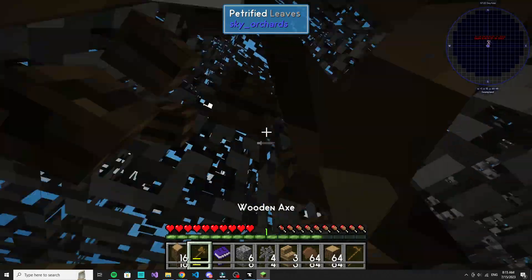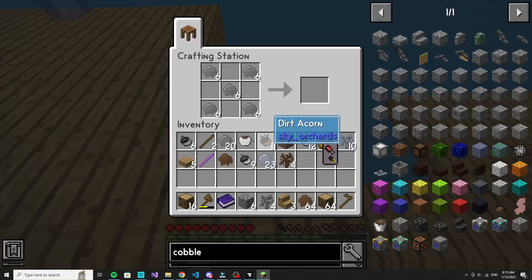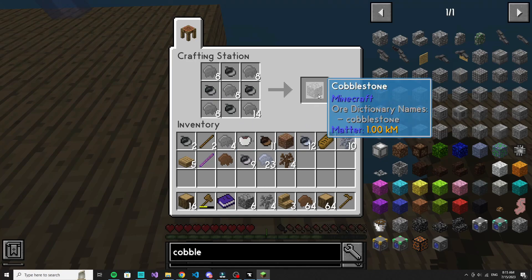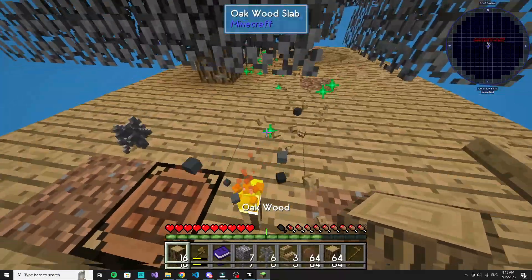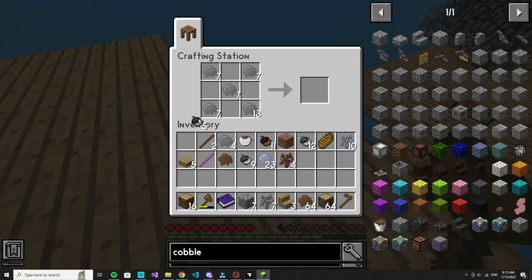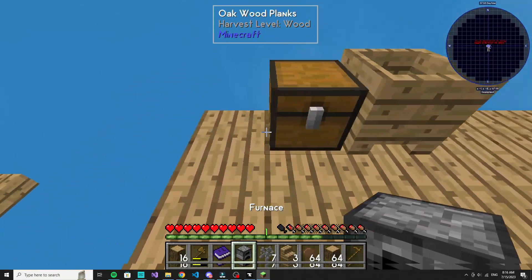That's why I need cobblestone, so that I can start making the bonsai, because I need to smelt the clay. Fortunately I already have a clay tree. Just need a few more acorns and that should be good. Now I can make a furnace — there it is.